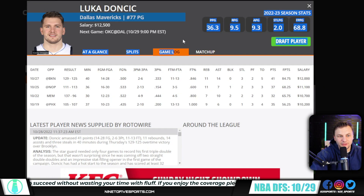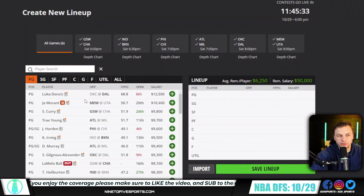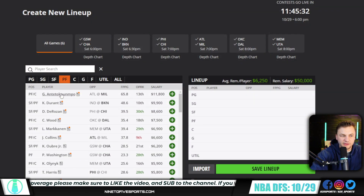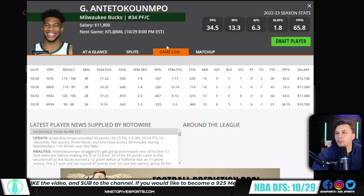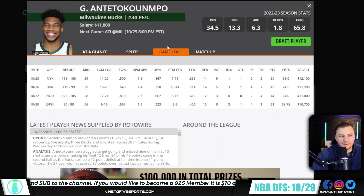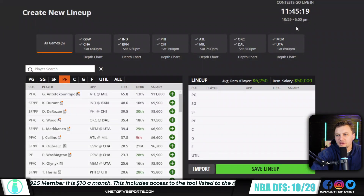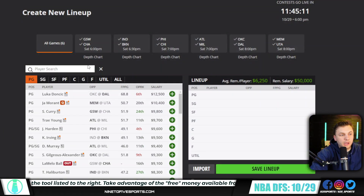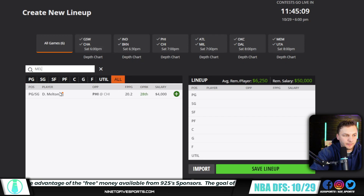Luca and Giannis are firmly in play. I feel like I need to touch on it on every slate, but it's also kind of obvious — if you can afford to pay up for the studs like Giannis or Luca, do it. It should be 60 DK points or so. Milwaukee has a back end of a back-to-back in this game, but I'm not too worried about it. Against Atlanta he still should be able to get his — maybe it's only 50 DK points — but looking at it, those are the others receiving votes.